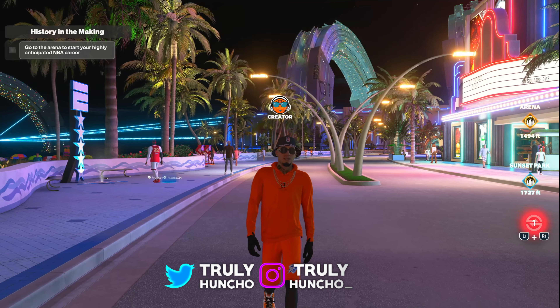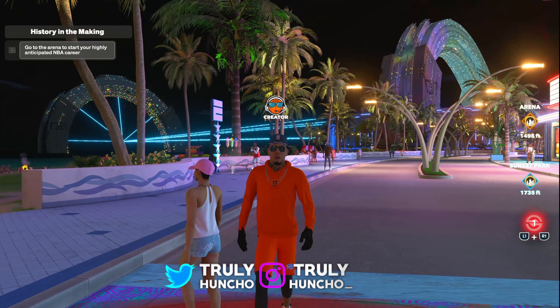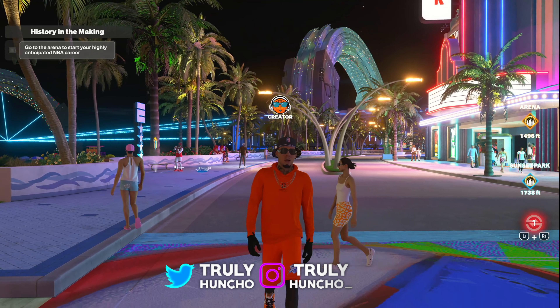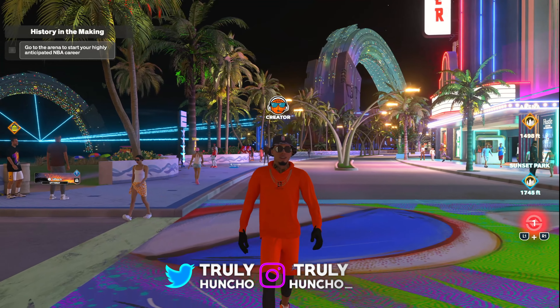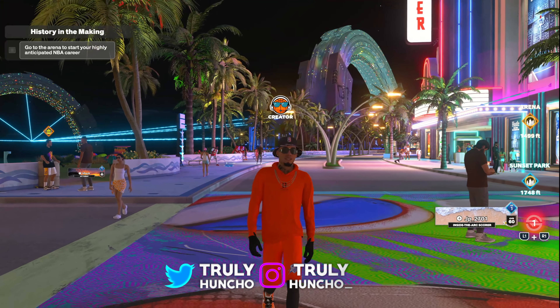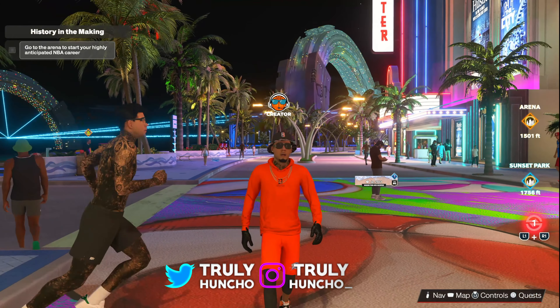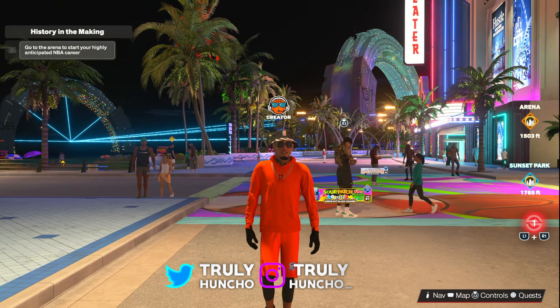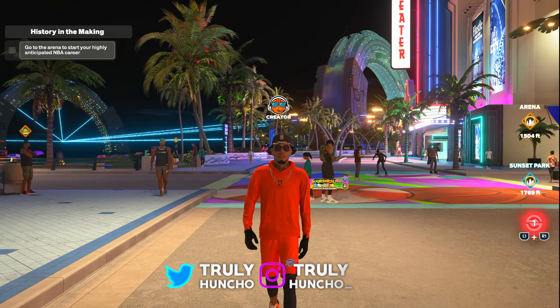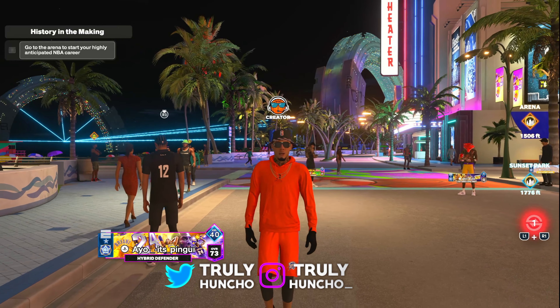This build is getting contact dunks, has a 99 midrange shot, and a 92 three-point shot. It can play very well on defense and also has some great playmaking abilities. Basically we broke the builder for real — all we did was use all the meta attributes, upgraded to the fullest, and went crazy with it. And in the end this build came out as a sharpshooter build.